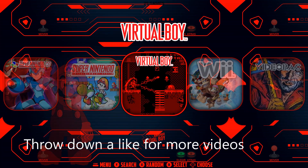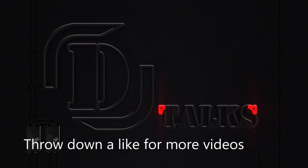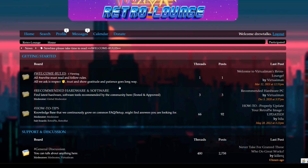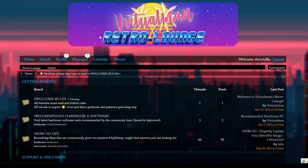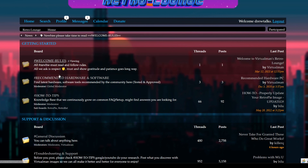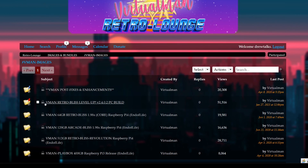You might be wondering how this all works. VirtualMan has a free forum - you do have to ask for access. Once you're in, you should see something like this: there are rules, it gives you a good update of what's going on, and then what you all want is the images and the add-on packs. I'll go ahead - I already clicked images.